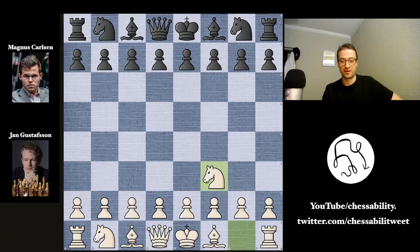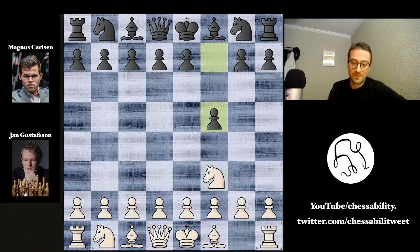Jan kicks us off here with knight to f3. Magnus plays f5, and Jan immediately goes, 'Oh, he's trying to beat me with the Dutch' — this is the Dutch defense. He says, 'He's trying to humiliate me by beating me with the Dutch.' This is not known as a very strong defense. It gives white an advantage in the opening, so Jan is already laughing at these moves.